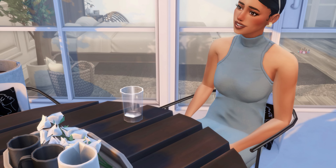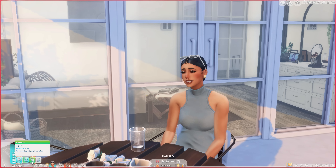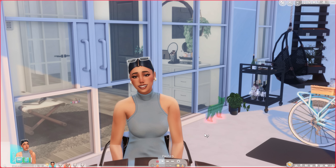She now has a new moodlet that says she's tipsy — Tay is feeling slightly inhibited. If she continues to drink she'll get drunk and they'll start walking real stupid. After that, sometimes your sims will even throw up when they're drunk — it's crazy.